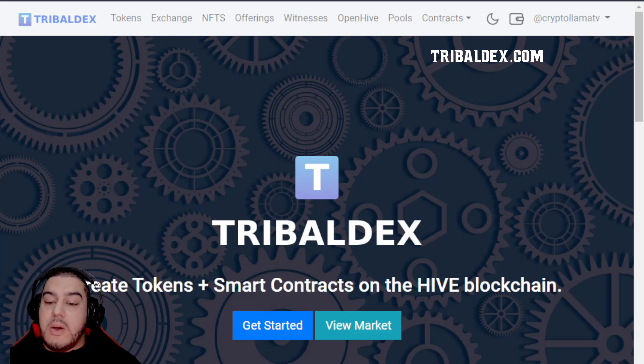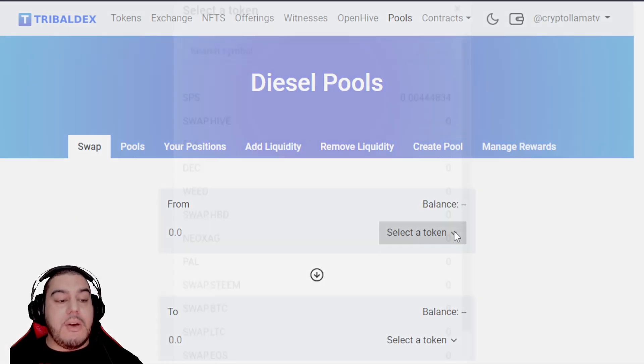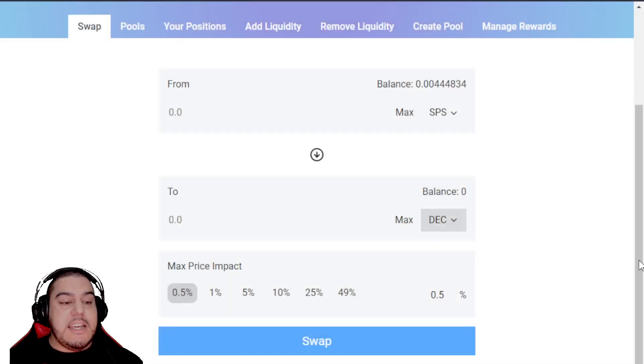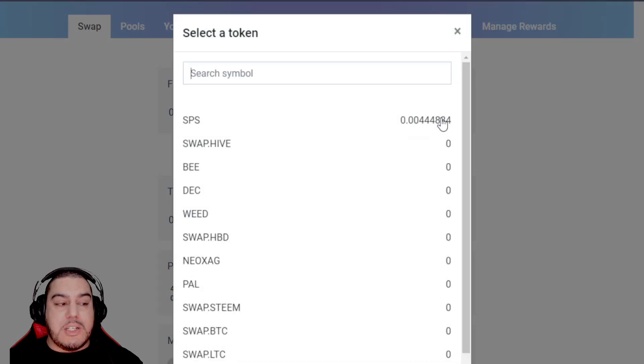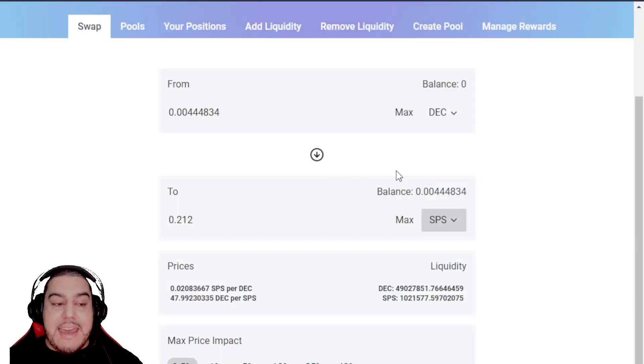The next one is Tribal Decks — I think this is the easiest way to swap your tokens between DEC, SPS, Hive, and so on. Just make sure you've transferred the token you'd like to swap into your Hive Engine account through the Splinterlands interface first, then come here and hit the Pools button which takes you to the swap page. You can select the token to swap — for instance, swap SPS to DEC or DEC to SPS — then simply transfer those tokens back into the Splinterlands interface via your Hive Engine wallet and the Transfer In button.